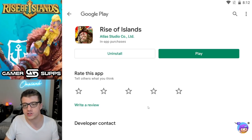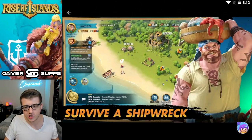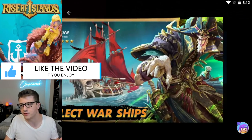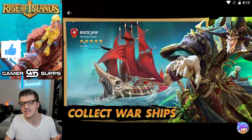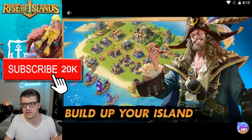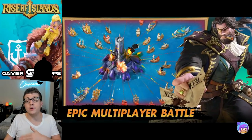This is what the game looks like on the Google Play Store — Rise of Islands. You can see it's got some sort of Pirates of the Caribbean vibe, and you can tell by the screenshots that this looks identical to Rise of Kingdoms. There's a lot going on — we've got commanders with the star system, level 60, all this stuff. It looks just like Rise of Kingdoms and it looks really interesting.